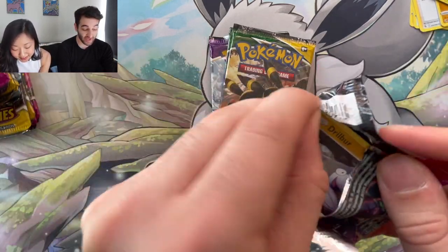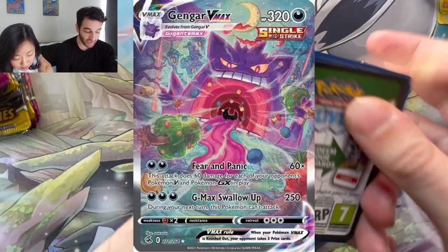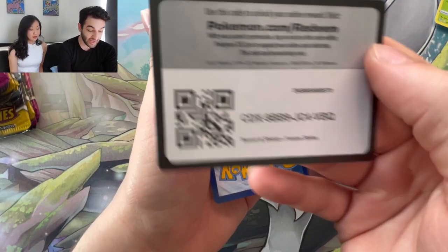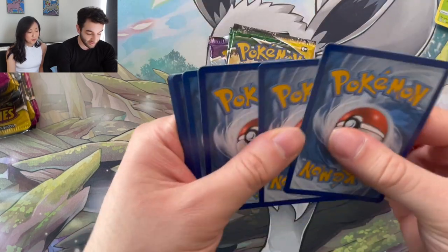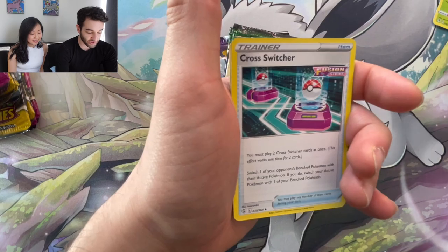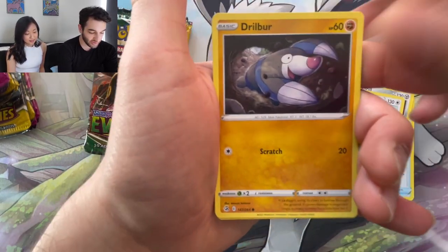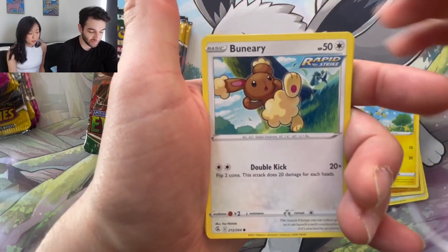I actually don't know Fusion Strike at all. It has Mew alt art — oh shoot! You love Mew. And that Gengar VMAX alt art, and the Espeon alt art — all of our favorite Pokémon. I really like Gengar and Mew. This set has some of the most beautiful cards; it's just that the hit rate was really bad. Absolutely dreadful. But considering we just got a hit, I guess we're pretty lucky.